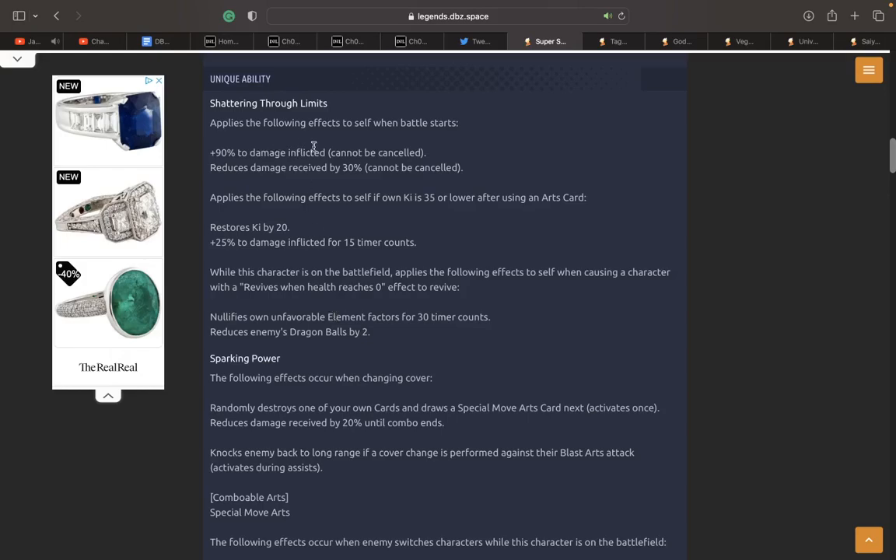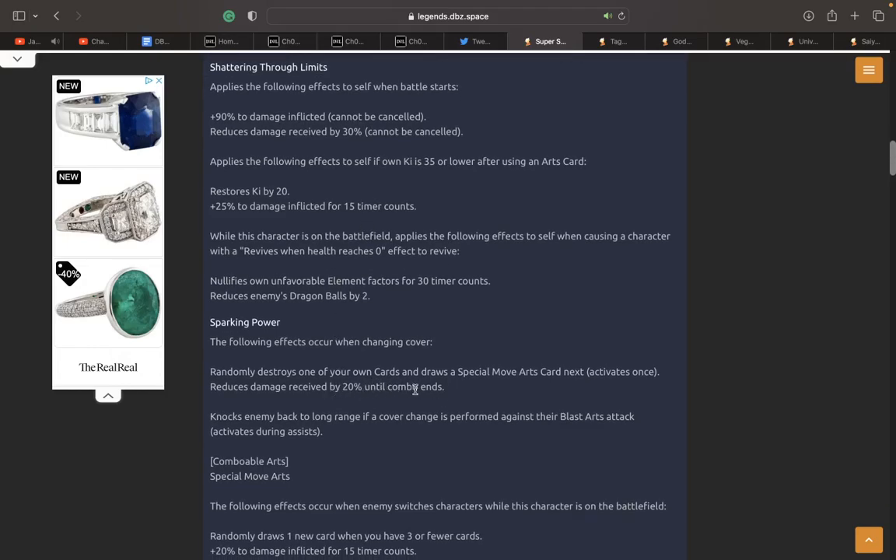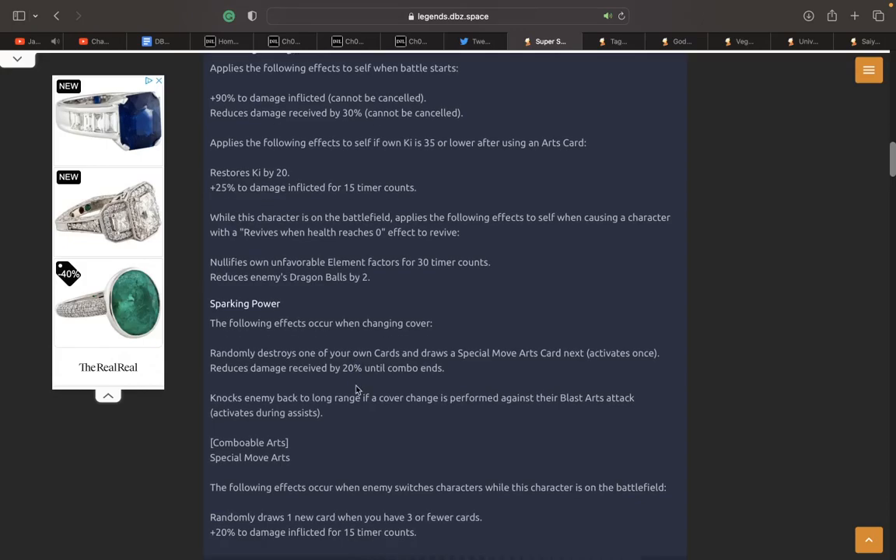His unique abilities are actually interesting. He has 90 damage inflicted which is cool, and 30 reduced damage. He does get an extra 20 when he cover chains, so he's getting 50 reduction when he cover chains. But when he's just out there in the field, he's only reducing damage by 30. He is a Zenkai unit so he'll have high buff stats, but maybe an extra 15 to 20 damage reduction would be nice since he's relying on cover chains to hit 50.